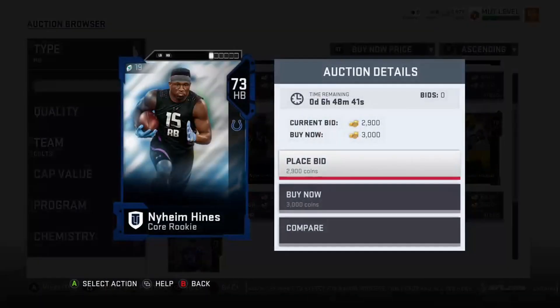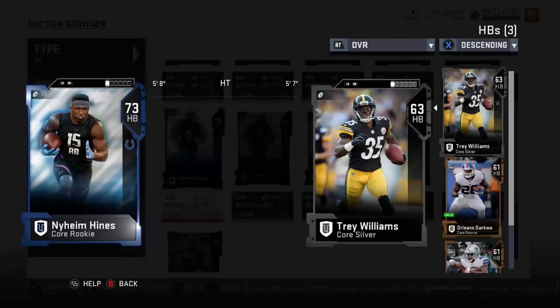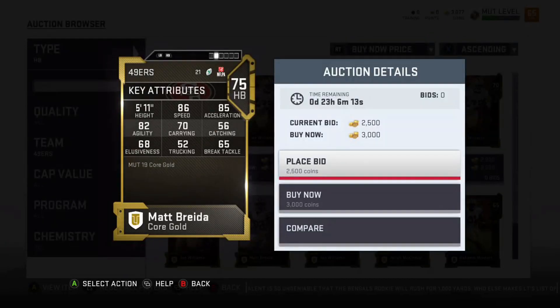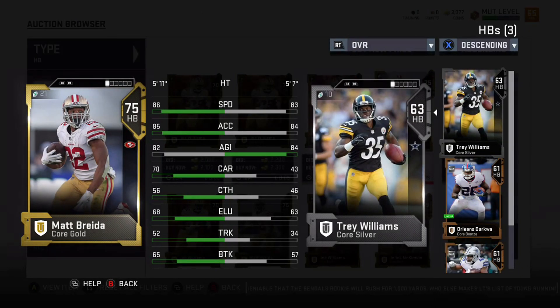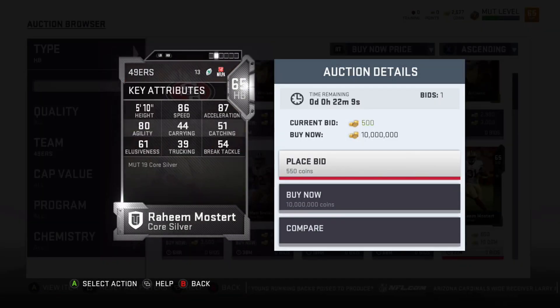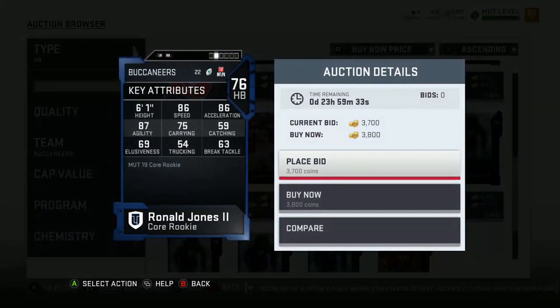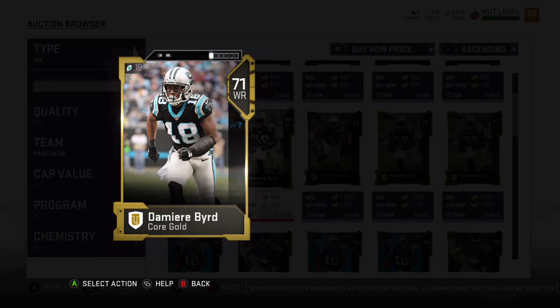Also recently drafted busts like Geno Smith — Robert Griffin III was gonna be on here but he was a little too expensive. For running backs, the first one is Nyheim Hines, another rookie with good speed. Matt Breida from the San Francisco 49ers is a decent speed guy. Raheem Mostert used to play for the Eagles — he's got good speed, I actually bought him. Ronald Jones II has good speed and acceleration. Comparing these guys, Tarik Cohen is 85 speed, 85 acceleration.